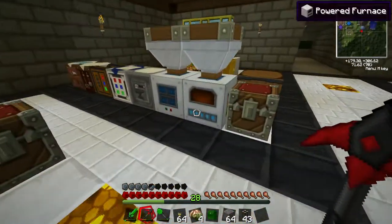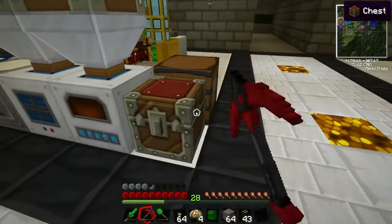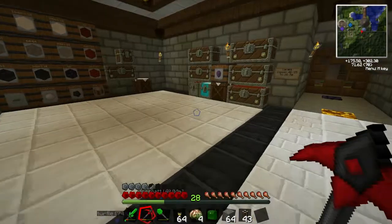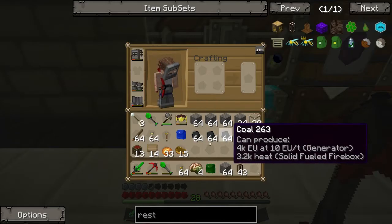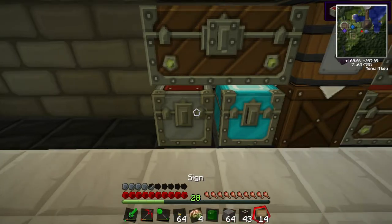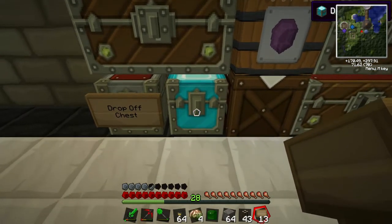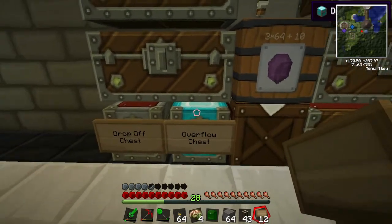I'm still working on this, still trying to mine all the resources that I need to make these pipes, and then some extra. I should have enough now to actually make these pipes. I'm gonna show you a little bit more of what I've done. I've added an iron chest here — this is basically gonna be the drop-off chest. And this diamond chest will be the overflow chest — it could be overflow or unsortable items that will be inside of this chest.